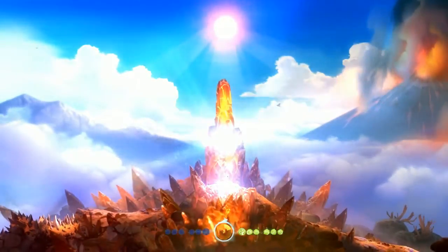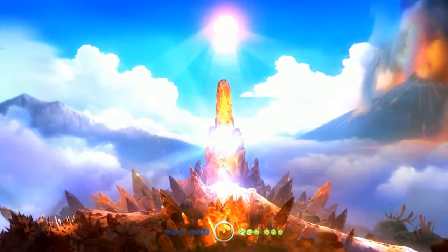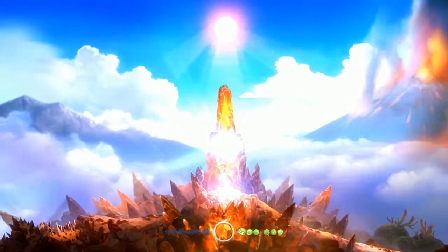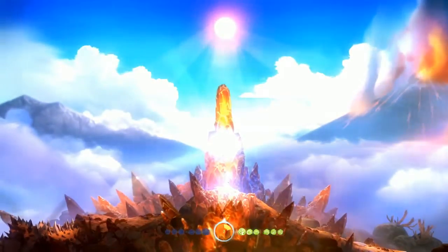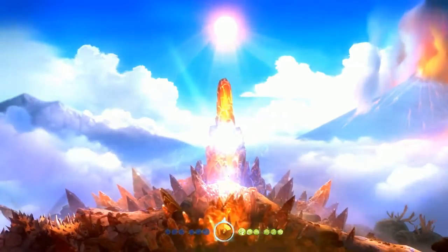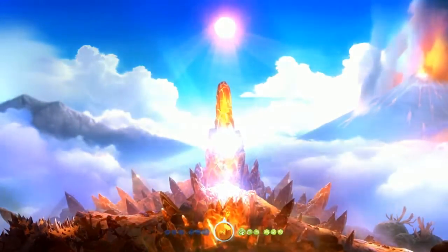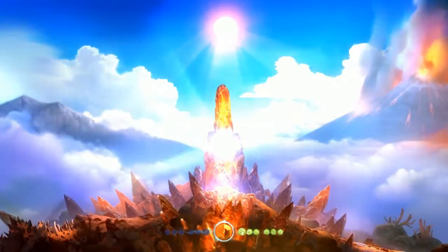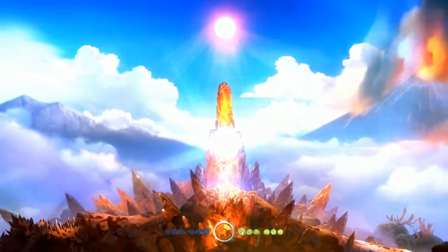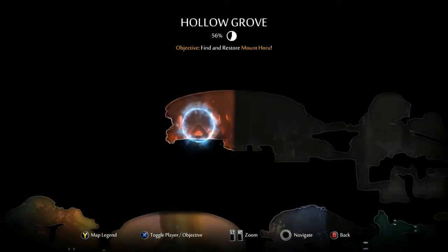Without further ado, let's continue playing Ori and the Blind Forest. So in the last video, we made it to the top of Sorrel Pass and now we have to go back down and backtrack all the way to find Mount Horu. I won't waste your time watching me backtrack all the way because it's going to take some time. If I find some good stuff along the way, I'll probably cut back to it — otherwise I'll just tell you guys what I collected and catch you up.